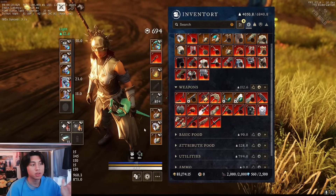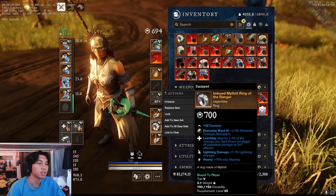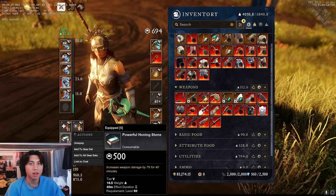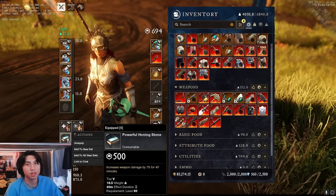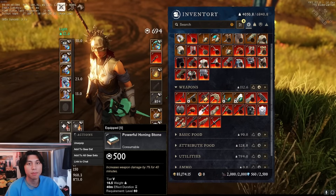Other things that count towards Empower include Ring damage — Lightning damage +7% on the ring also counts. Honing Stones count towards Empower as well, adding another 7%. So just from the gear equipped, the Ring, and a Honing Stone being active, you can already be at 34.1% Empower.